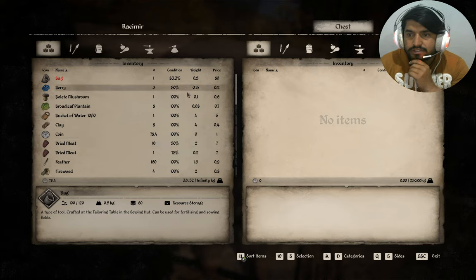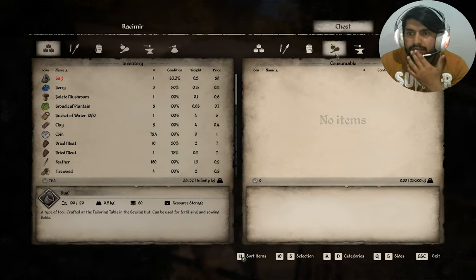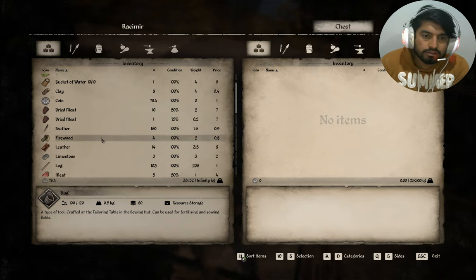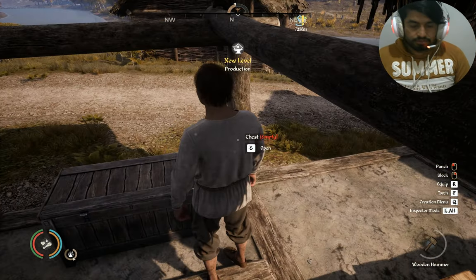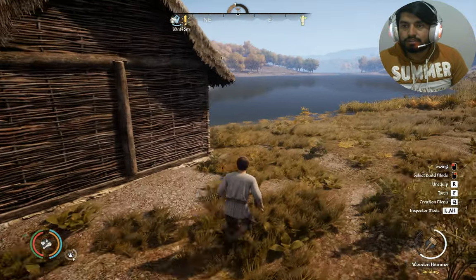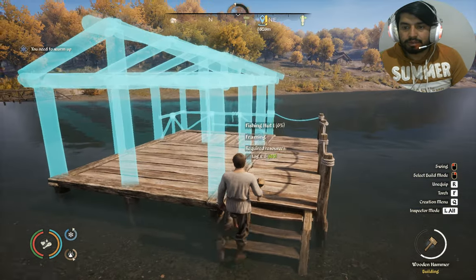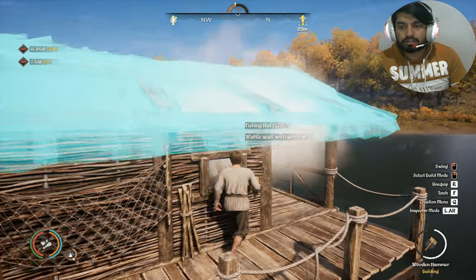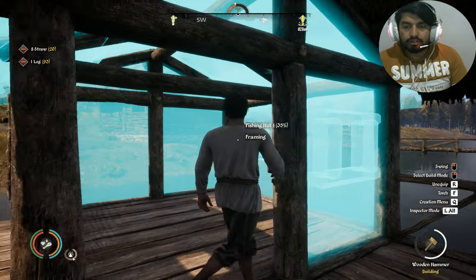This is a chest - I can drop things here. Crafting - okay, this is my chest. I can just throw these things into this chest as well. My production level has been increased, so I need to make this hut for fishing - it's really necessary. Planks done, logs done, sticks done, roof done. It's half done - this could be fully done.